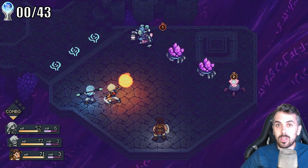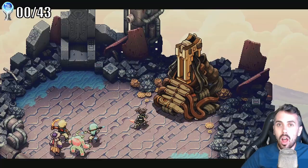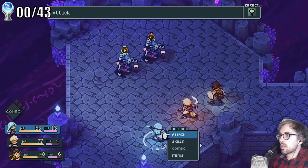Battles are short but have several systems to keep them interesting. You can time your attacks for extra damage, you can learn enemy patterns to block some damage, and there's a lock system where attacking with the correct magic type can disrupt enemy attacks. I'll admit that I got a little tired of the battles by the end of the 40-hour game, but all things considered, I think that's pretty good.